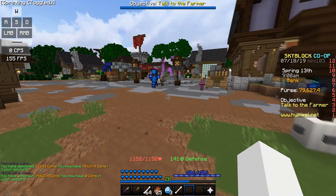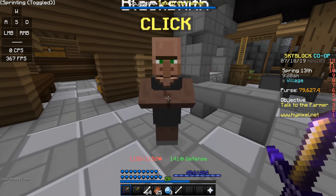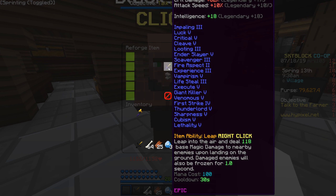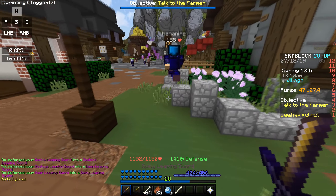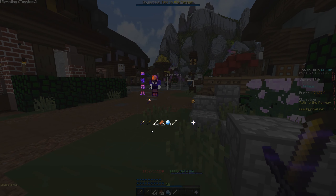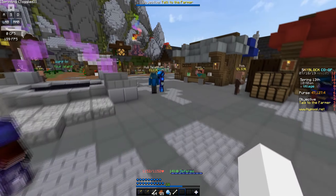I'm literally gonna take everything out. There we go, I have taken it all out and hopefully I can actually reforge the sword to have spicy, because I feel like I'm not getting too many crits with legendary on the sword - I think going for spicy would be the best thing for me. Let's actually put this in there. There we go, we got strong, keen, spicy - that's what we're talking about, let's go! As you can see with spicy we get plus 32% crit damage, so that's honestly pretty cool. I think I should be doing a lot more damage now.